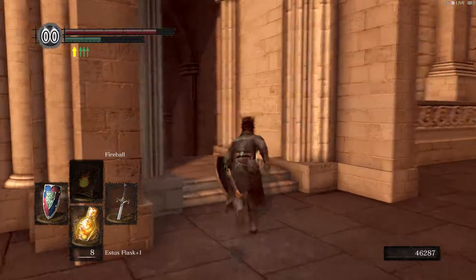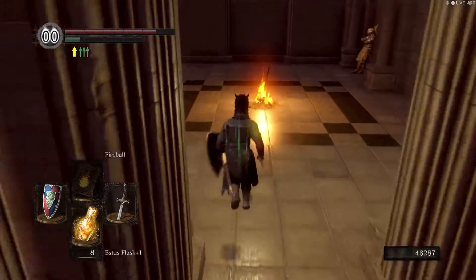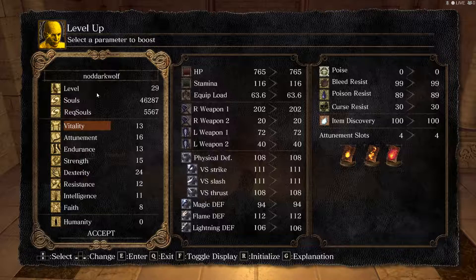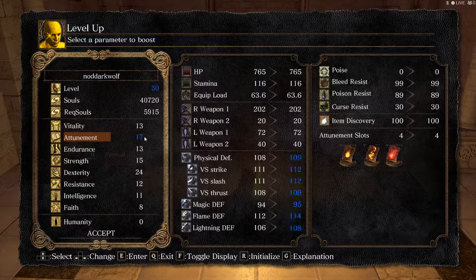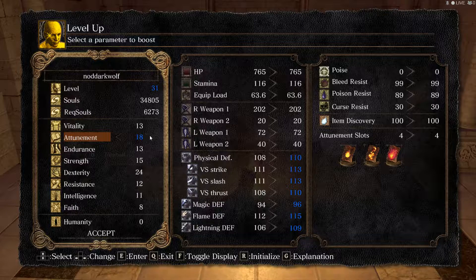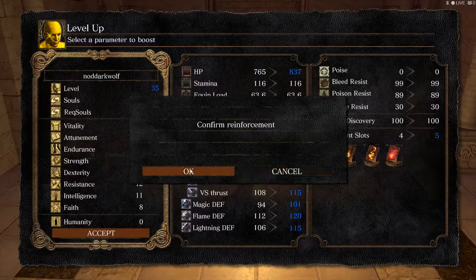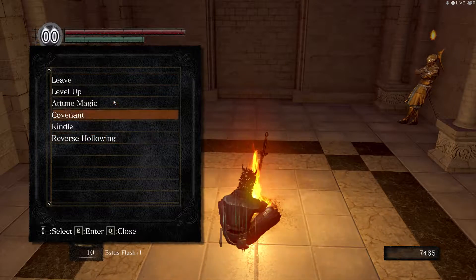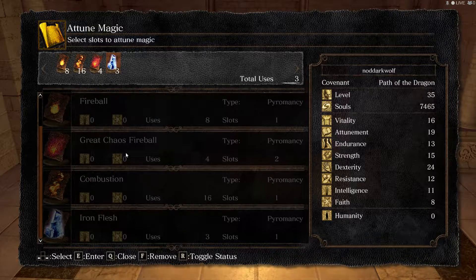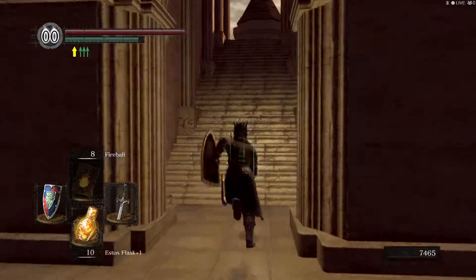If you're asking why I didn't run down to go upgrade my sword, it's because I don't want everything to be spawned, and also there's a blacksmith up here, so what's the point? I'm going to get up to that and then we're going to put some more points in Vitality, because it's going to get really annoying if we don't have enough Vitality to survive all these attacks. I have five attunement slots, but Chaos Magic takes up two of them.